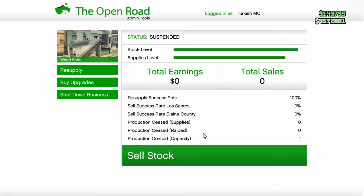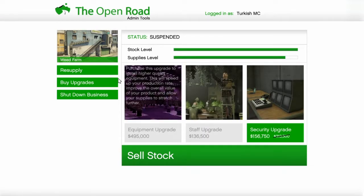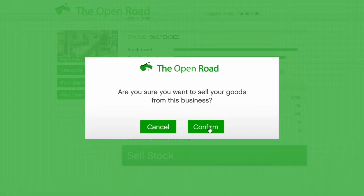I have the upgrades for the staff and the equipment. These 2 upgrades are important because they affect the value of your product. So if you don't have these upgrades you won't get 500k, because your product will be worth less. The upgrades affect both the speed and the value of your total product.